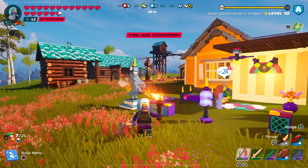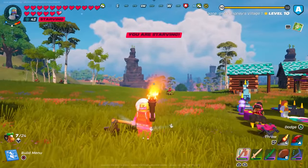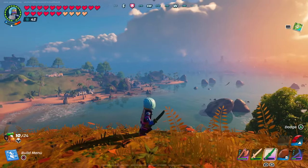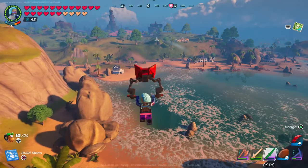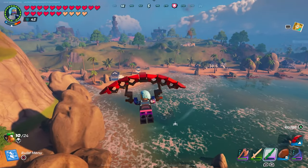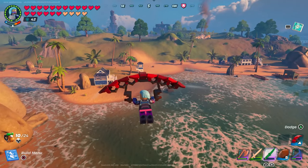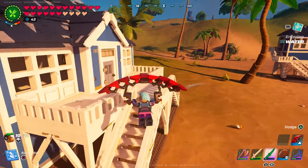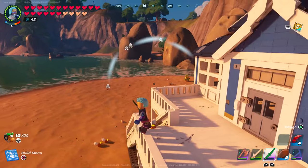That's the cheapest bundle — I believe it costs around three and a half dollars. Next up I want to take a look at the Beach House bundle. Here's what all the buildings look like from far away. Big shout out to John A for gifting us this bundle — I'll be honest, I didn't buy all the bundles because I didn't feel comfortable spending that much money on Lego Fortnite.